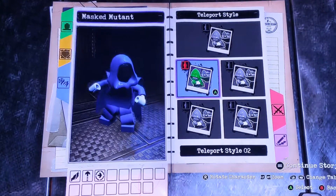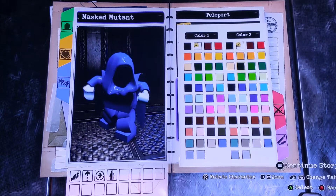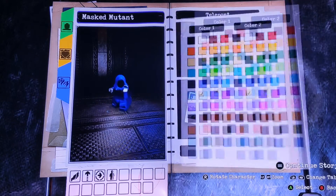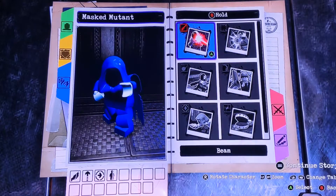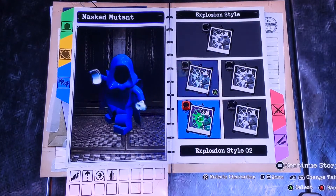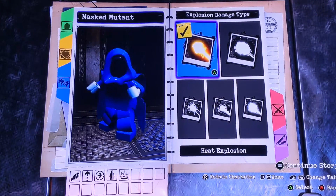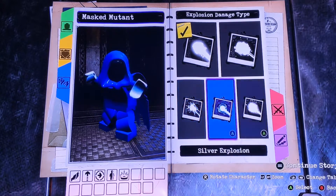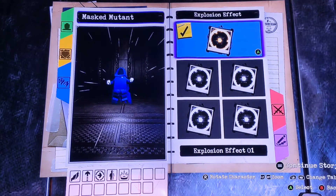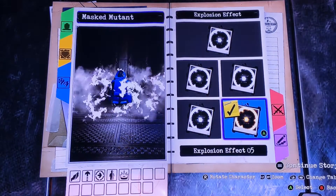For tap B, we're going to have it teleport, and we're going to have it style 5. We're going to have it this color, whatever it is. And for hold B, we're going to do an explosion attack, and we're going to make it style 1. And we're going to have it as a silver explosion, style 5.